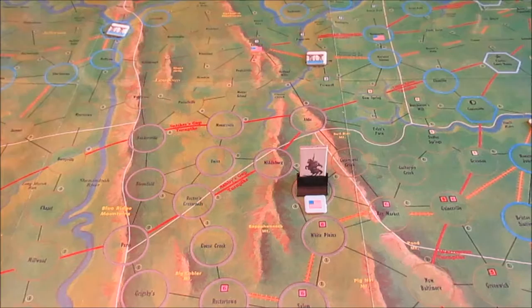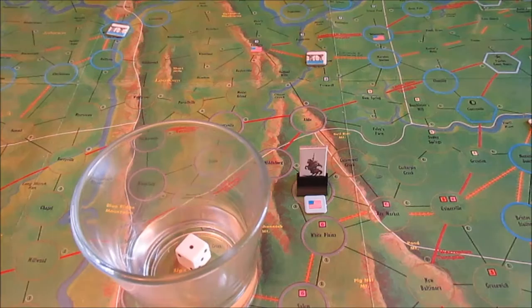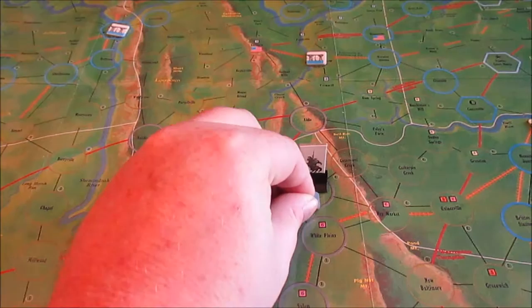We want to move right into there with that union force. When I move into an occupied space containing inactive union units, an activation check must be made for each unit. If one or more units activate, rounds commence. We know union awareness is one — and we rolled a one. Of course they're doing a sweep, of course they're looking for it. Okay, so that activates it, and we are now going into combat.